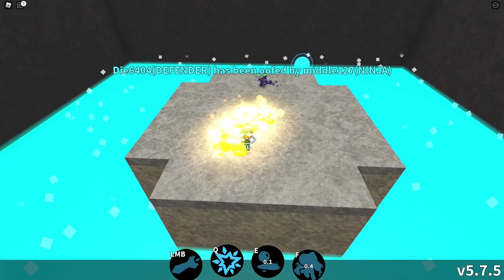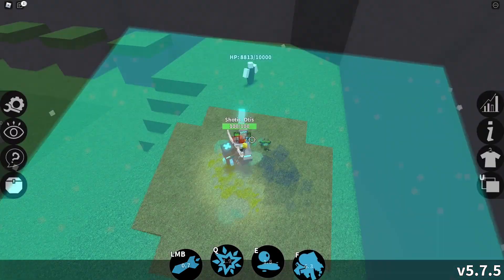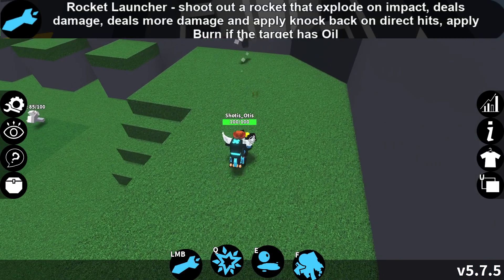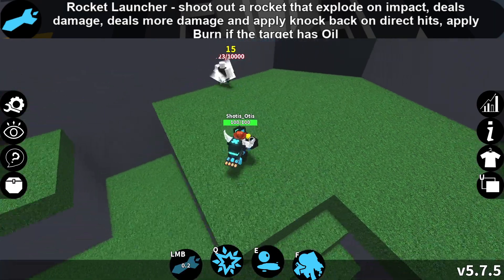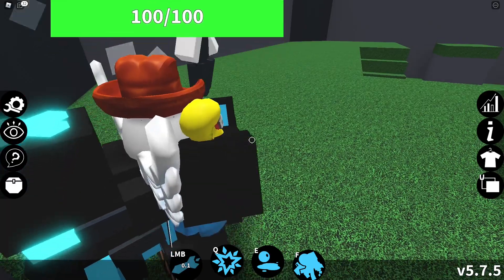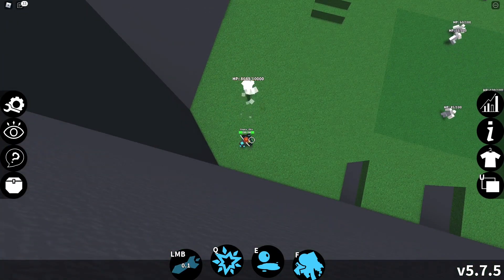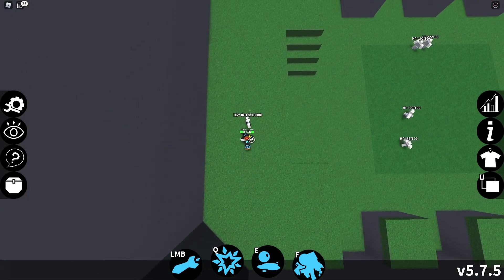So let's go ahead and take a look at the Rocketeer's moveset, starting with the LMB. The Rocketeer's LMB, called Rocket Launcher — very creative name — shoots out a rocket that deals between 5 and 15 damage based on where it lands: 15 damage being a direct hit, while 5 damage is exploding near an opponent. It also deals a similar amount of knockback as Mage's Q-move.